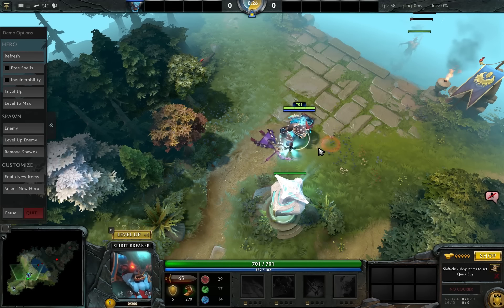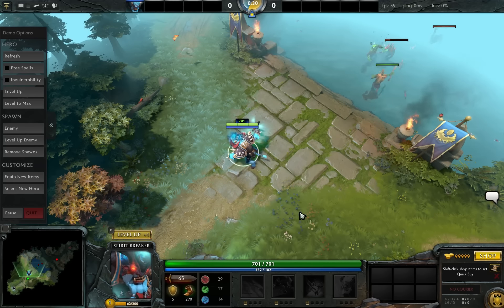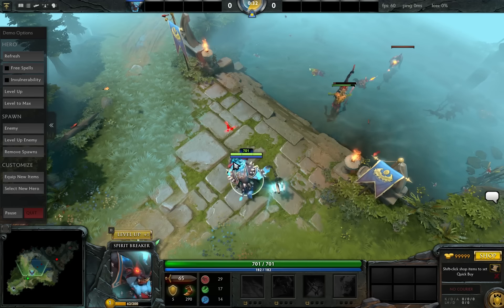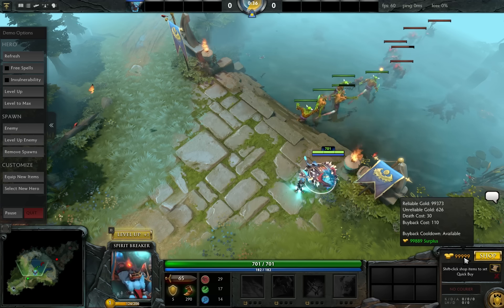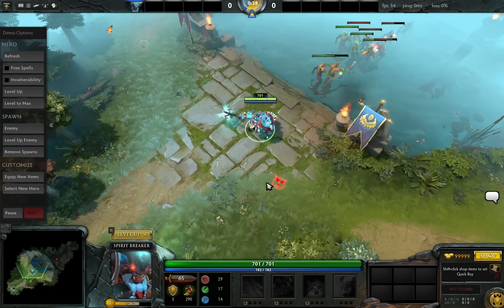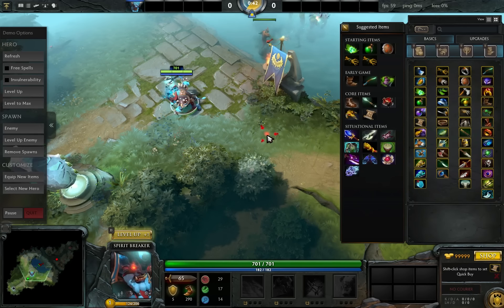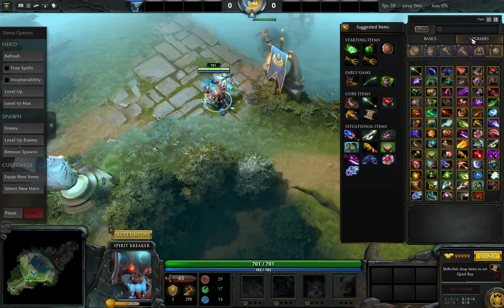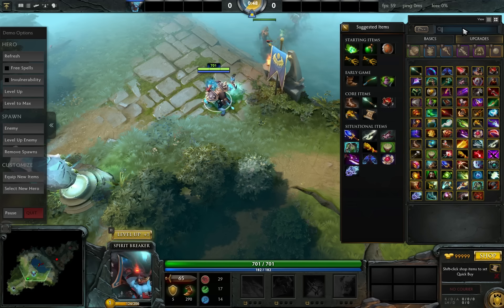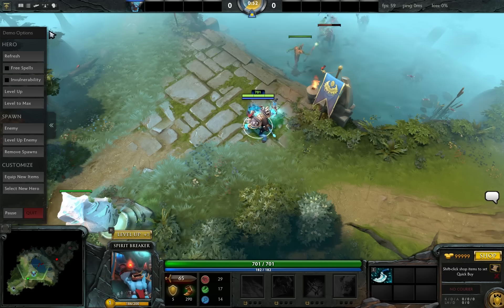Alright. One of the cool things about this is not only can you do that, but you also start off with 99,999 gold. With that said, you can instantly purchase things without having to go to a shop, because there is no shop on the screen. So say for example, let's get Blink Dagger. Alright, so we get our Blink Dagger.